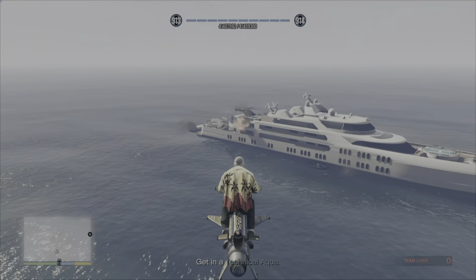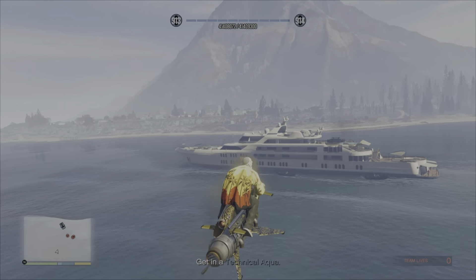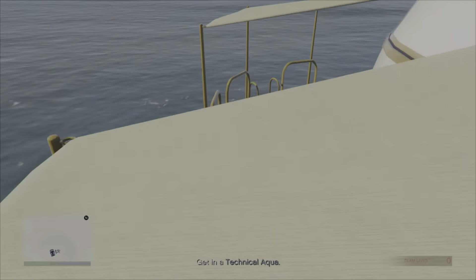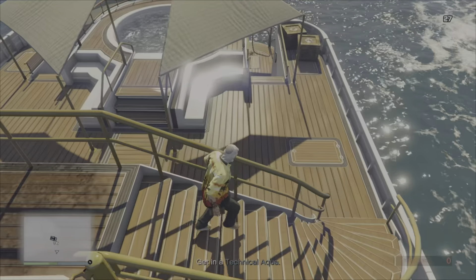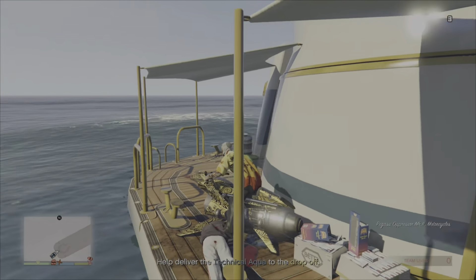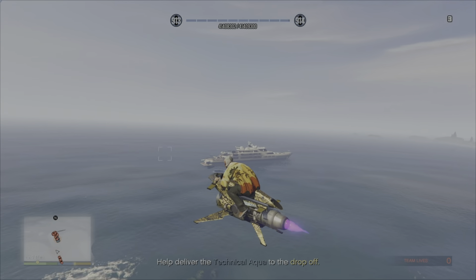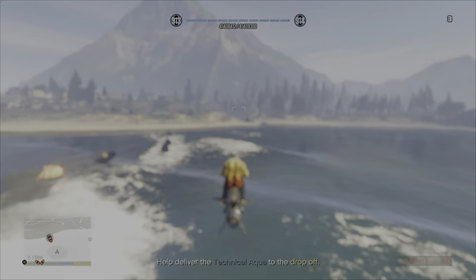The next mission is Coast Guard Duty. You have to drive the Technical Aqua towards a yacht, kill the NPCs on the yacht, and destroy some products. You don't want both players on the Technical Aqua right at the start. Have one person on a Mk II Oppressor, fly around and blow up all the NPCs on the yacht. The Mk II player can then land on the back of the yacht and throw sticky bombs down where the product is going to spawn. Once you're both in the Technical Aqua and at the yacht, that triggers the next point of the mission. Get back on the Mk II, destroy the product with the stickies by pressing left on the D-pad, and then protect the Technical Aqua as it escapes to the drop-off plane.